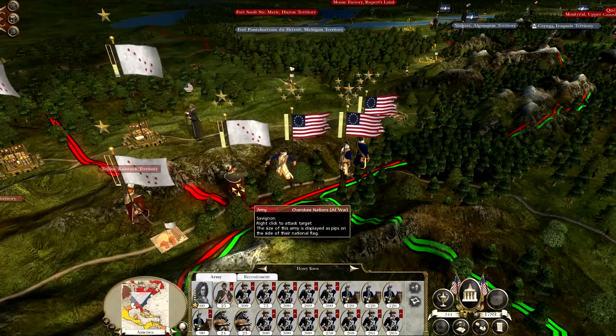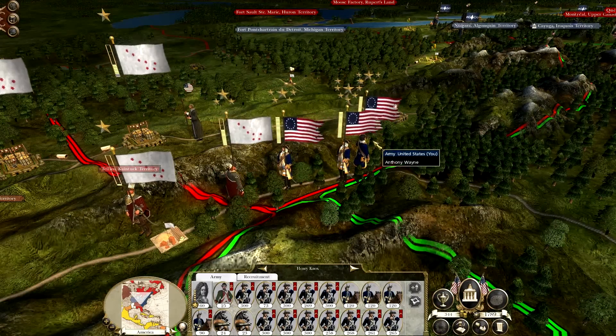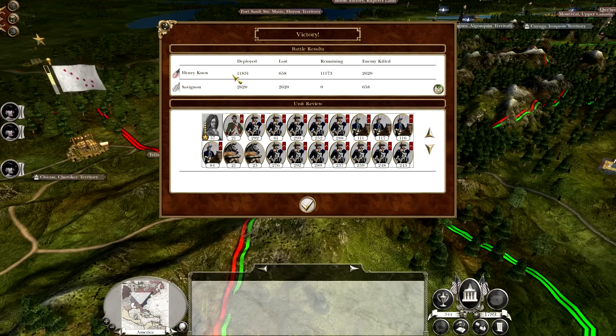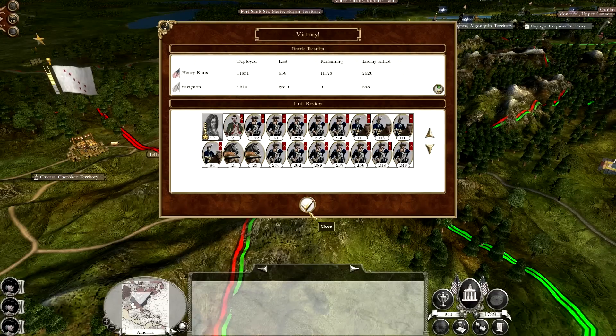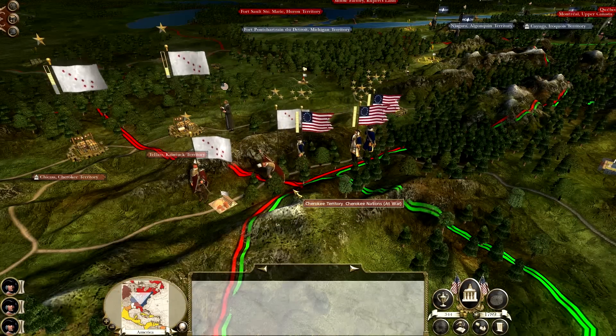First things first, we came with one and we lost, now we have three. So we're going to be able to tear them up, hopefully. Easy victory here - we do outnumber them quite significantly. Deployed over 10,000 Americans and the Cherokee deployed 2,620. Only lost just under 700, so it's a nice victory if I do say so myself.